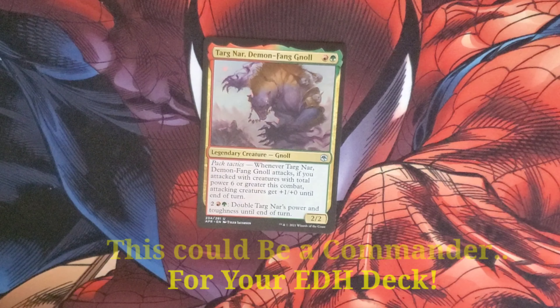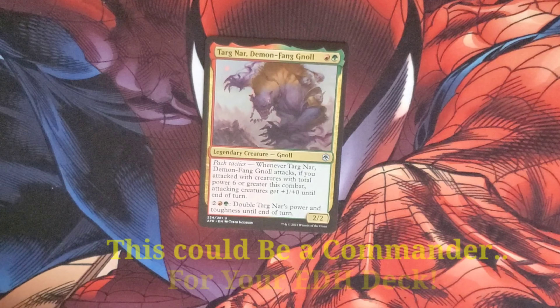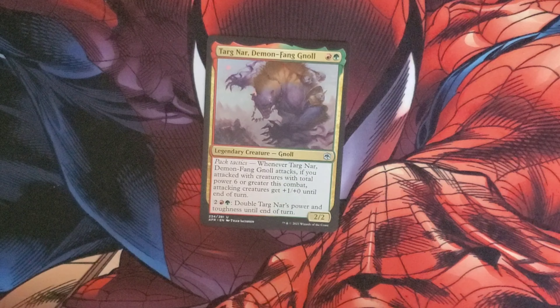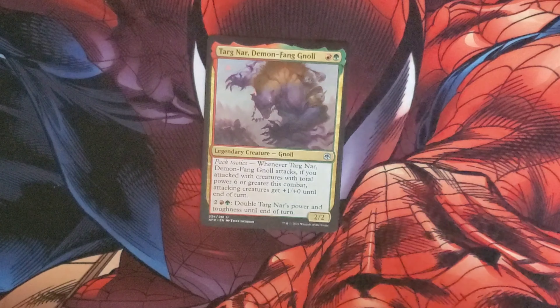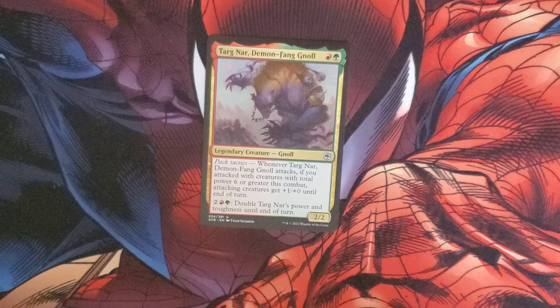That was an uncommon and so is Tyr'athrax, Demon Fang Gnoll. Cost is a red and a green — it's a Gnoll with Pack Tactics. Whenever it attacks, if the total power of attacking creatures is six or greater, attacking creatures get plus one plus zero until end of turn. You can pay two, a green and a red to double the power and toughness of this creature until end of turn. It has a 2/2 body.